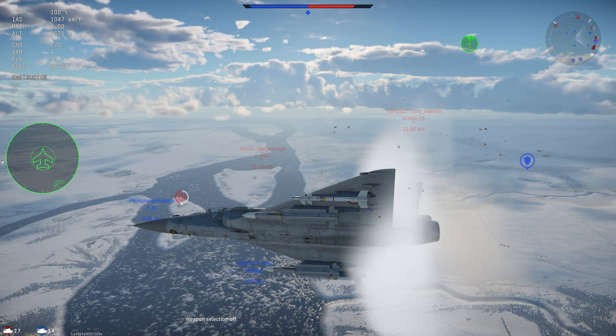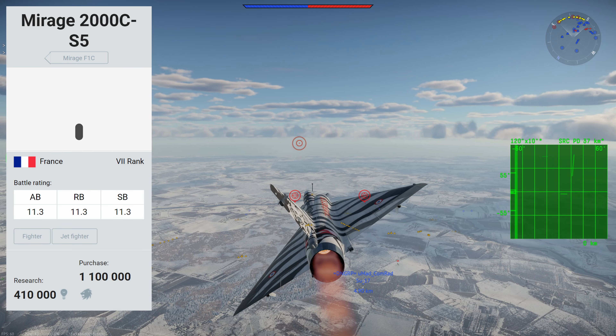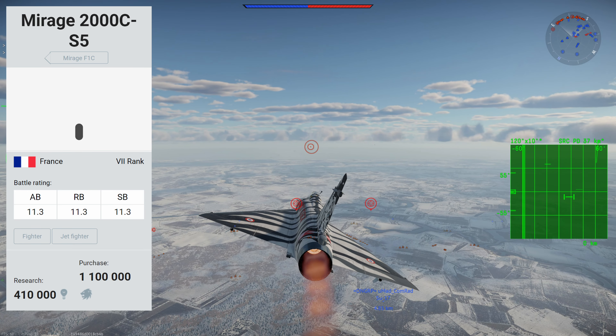The Mirage is a rank 7 jet fighter located at a BR rating of 11.3, obviously in the French tech tree. This is the newest top tier fighter for the French nation, so it's going to cost you a significant amount of research points.